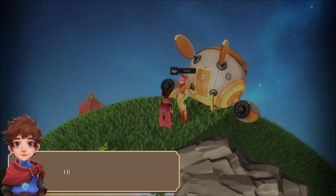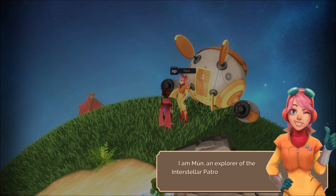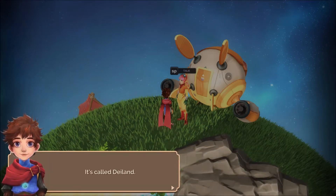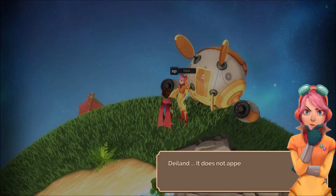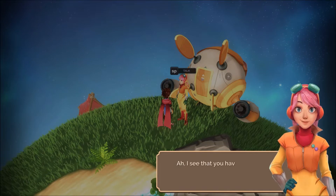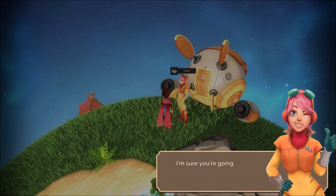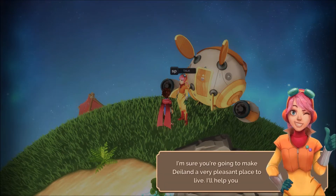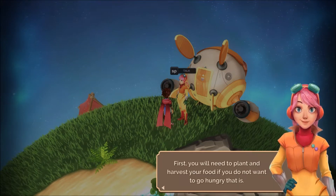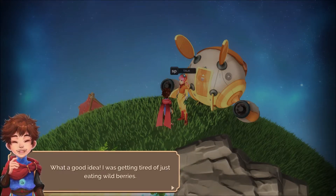I didn't think anyone lived here. I live here alone. My name is Arco. I am Moon, an explorer of the Interstellar Patrol. This is the first time I have visited your planet — it's called Dayland. Dayland? It does not appear on the radar, it's like it appeared out of nowhere. I see that you have built a settlement. I'm sure you're going to make Dayland a very pleasant place to live. I'll help you. First, you will need to plant and harvest your food if you do not want to go hungry.